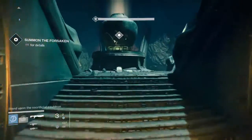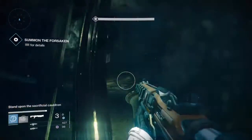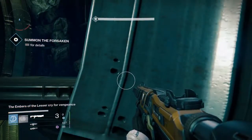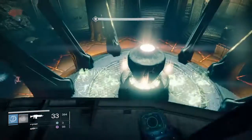Basically what you're going to want to do is in this last area, you have to touch the Urn to start it up. Once everything spawns, look at this thing directly to your left. I did this with Glide — I'm pretty sure it works with a double or triple jump, just any jump basically.